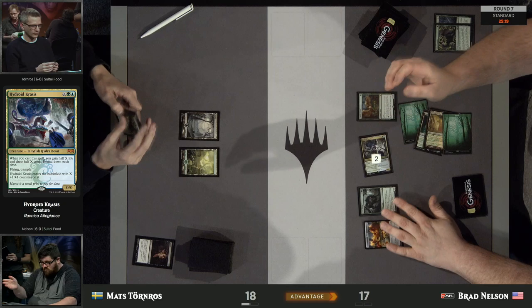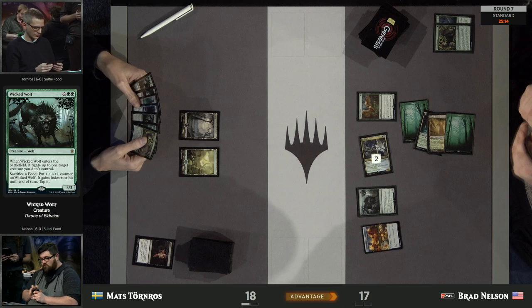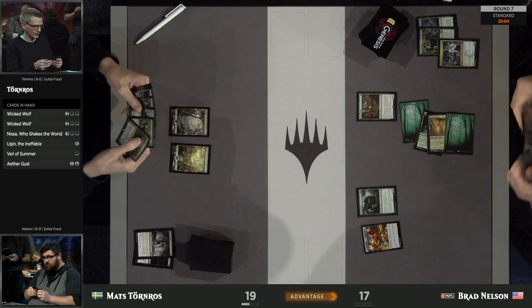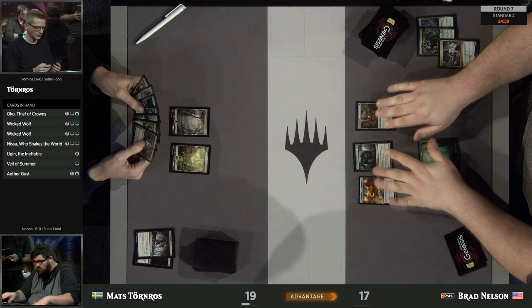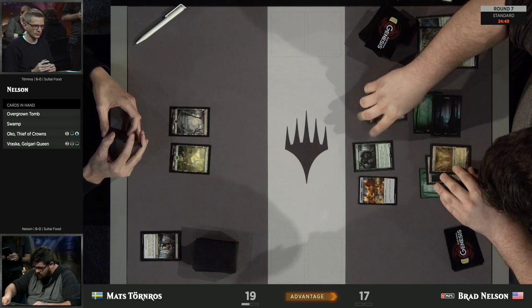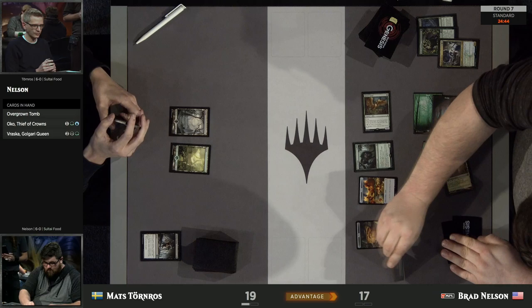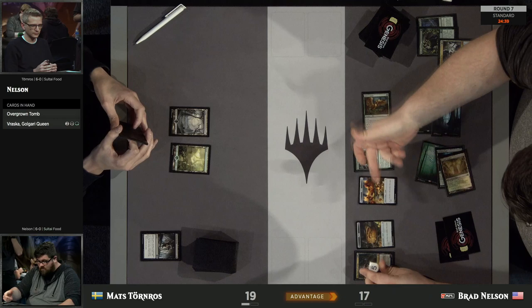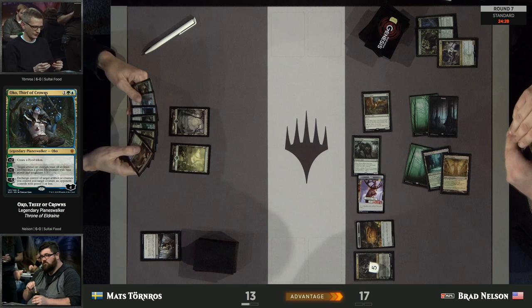Brad waited a turn and now is probably the turn where he runs out Oko, turns his food into a 3/3, and attacks. Even if Mats has the Noxious Grasp, Brad still has some pressure on the battlefield. But he takes a slightly different route — Hydroid Krasis for 2, getting him a card. It doesn't look like Mats wants to use the Noxious Grasp — and this is a huge spike for Brad as far as his chance to win the game: a missed land drop here from Mats. Brad literally just rolled up his sleeves. He's got two games to win if he's going to win this match.